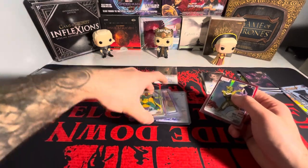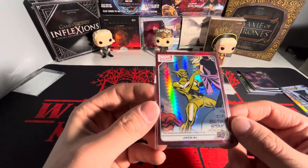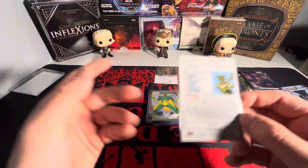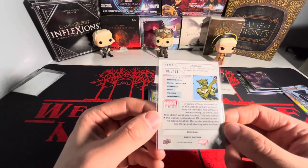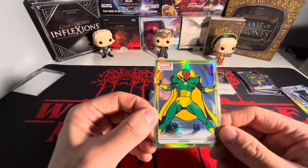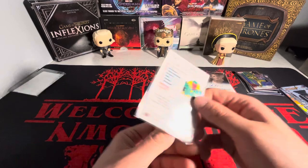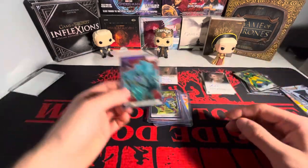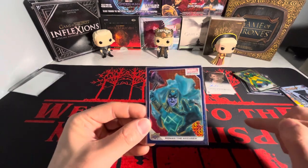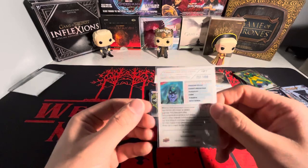We have another Spider-Man Homecoming autograph — we got the Tinkerer. Most of the rest of these should be Marvel Platinum. We have Jackal here on the red prism — I have the violet pixels of this so I picked this one up to go with that, numbered 199. Then we have Vision on the yellow spotlights — I also have the blue tracks of this one, numbered 399. We have Ronan the Accuser — I actually have the blue autograph numbered to 25, so this one on blue tracks number 499 goes perfectly.